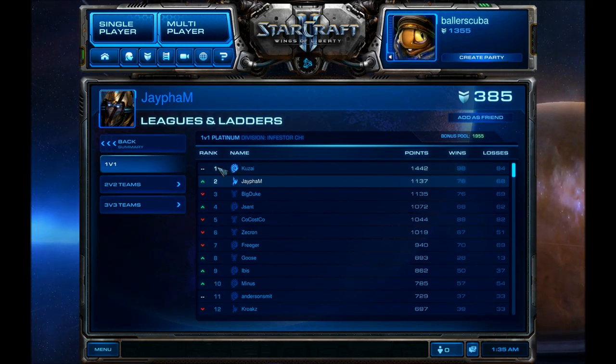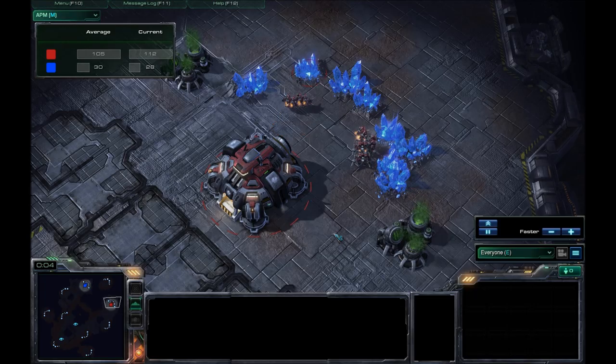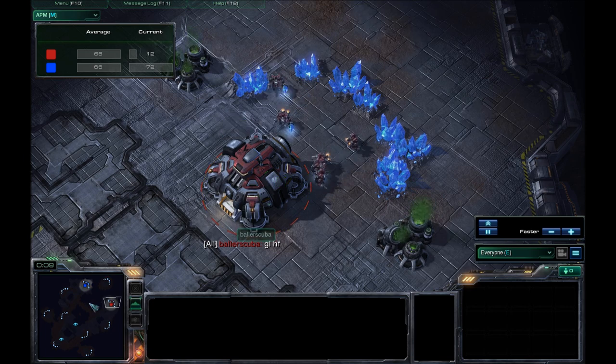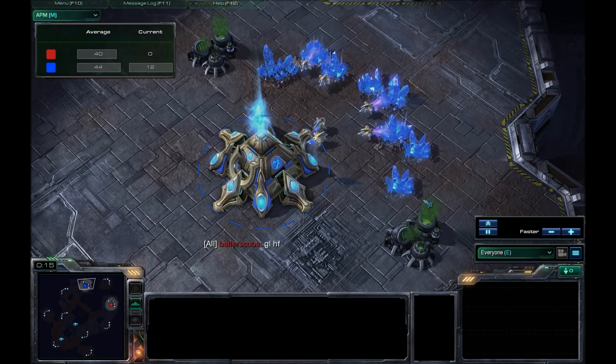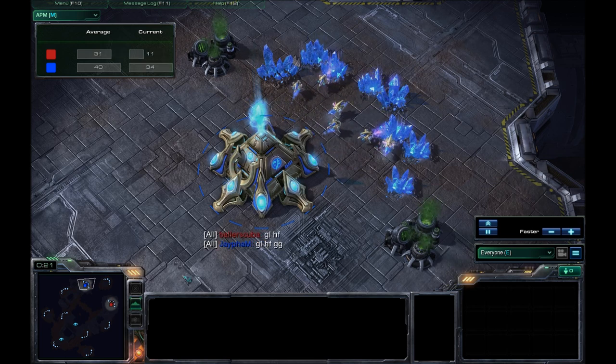Welcome back. This is Bellarscuba with another StarCraft II commentary. My opponent in this upcoming match is JFam. JFam is ranked number 2 in his Platinum Division with 1,137 points, 76 wins, and 68 losses. I have spawned as the Red Terran in the East up against JFam. He is the Blue Protoss player in the North. The map is Scrap Station.